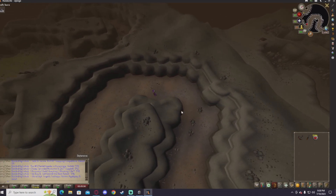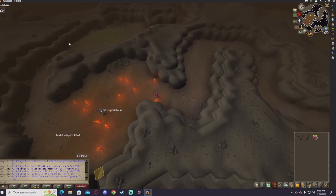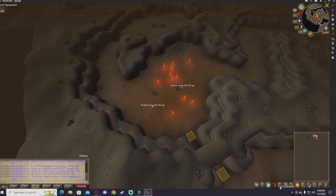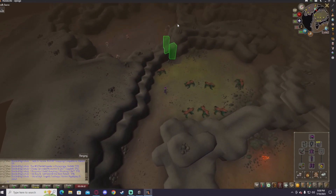I started killing these around level 80 and used to bring ranging potions, but at 96 range I can kill them pretty quick. You do need to use broad bolts — you can use the amethyst ones but I use the normal ones — or a leaf-bladed weapon.